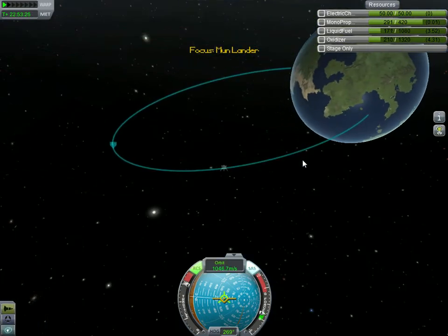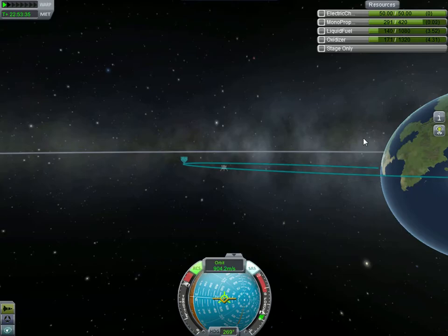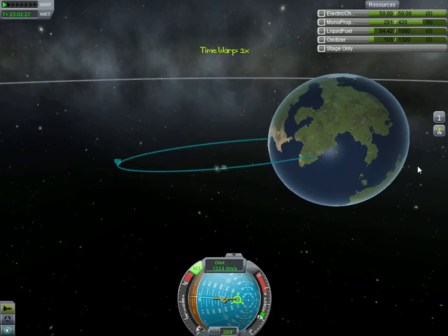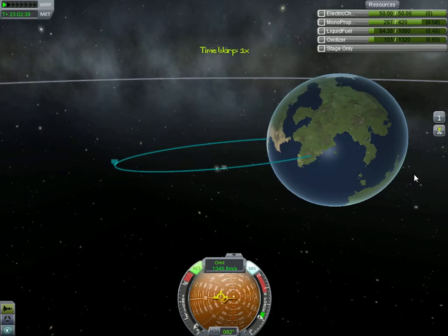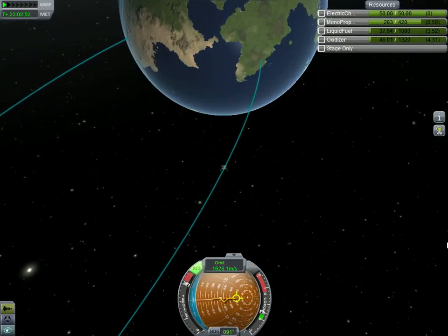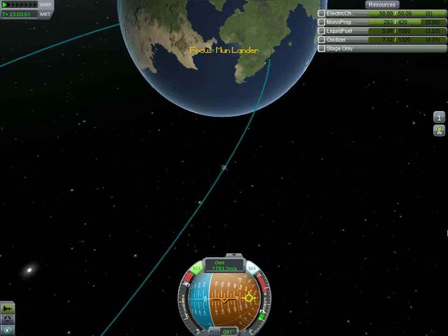I might as well just use all the fuel I have left. The atmosphere is going to slow me down. I don't want to splash down — I want to try to land on land, or at least close — like driving distance from the KSC. That'd be kind of cool, I've never done that before. We'll just use the rest of our fuel and then fall.